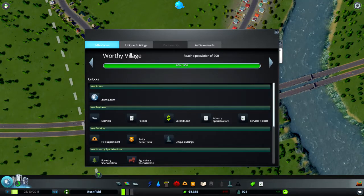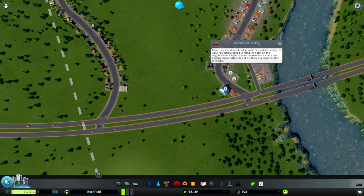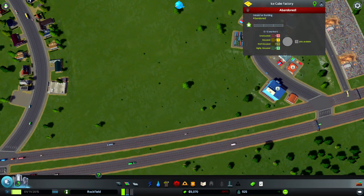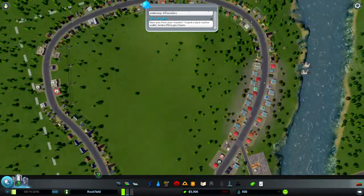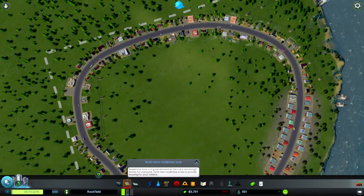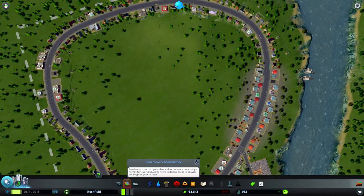How many people do we need for the next upgrade? 1,400, and then we can get buses and a high school. Abandoned building — shit. Demolish it. Bye bye. There we go. They all need workers — oh no. Need more residential, I know. I haven't got enough money to build a road.